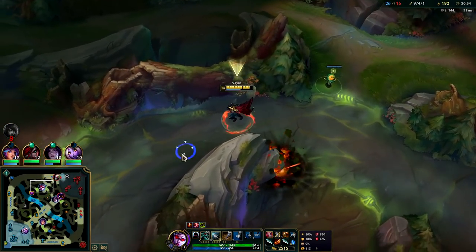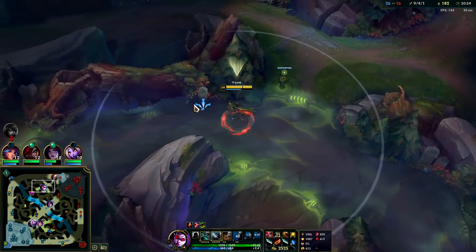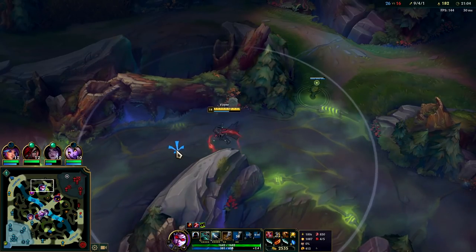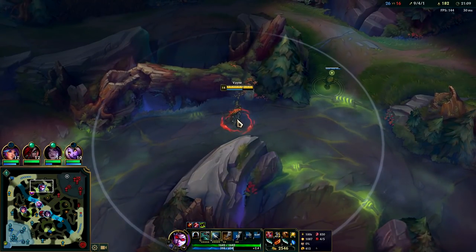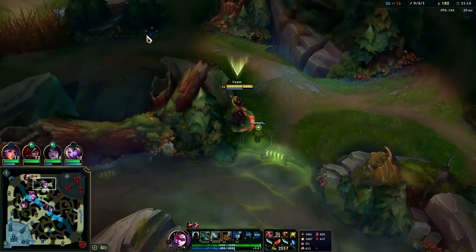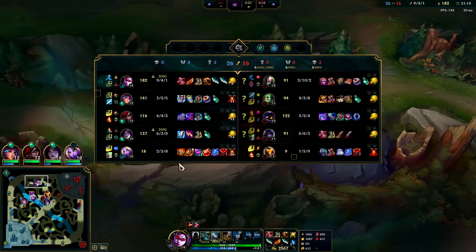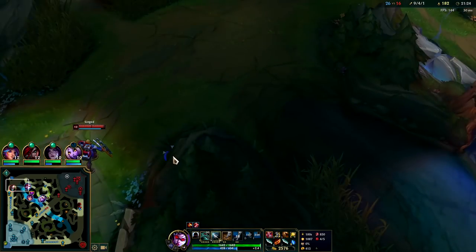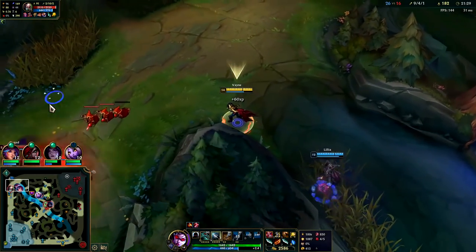I'll sit here off to the side — someone might come for the red buff, maybe Singe or Amumu. I'm going to hold on to my ward since champions like Singe like to play around corners and bushes. That way when he enters, we'll just keep shooting him without having to step any closer. Singe is pretty easy to kill — Vayne's passive gives 30 movement speed, so freaking good. I'm moving at 375 right now, he's moving at 390, but I move faster with my passive active.